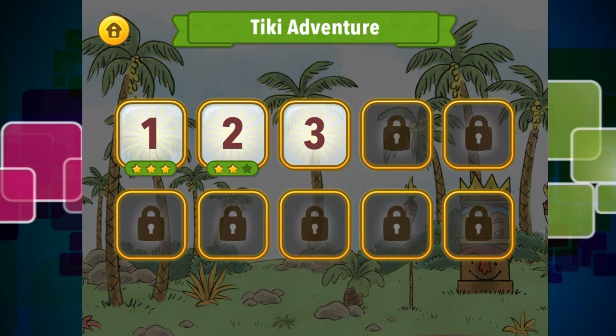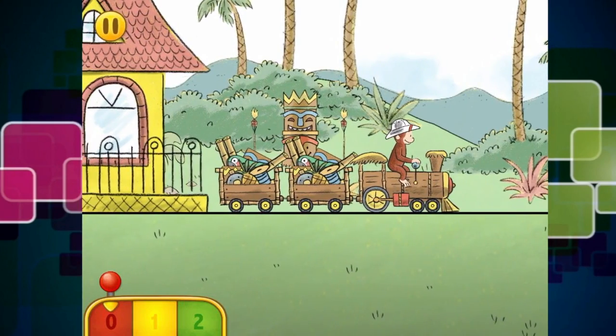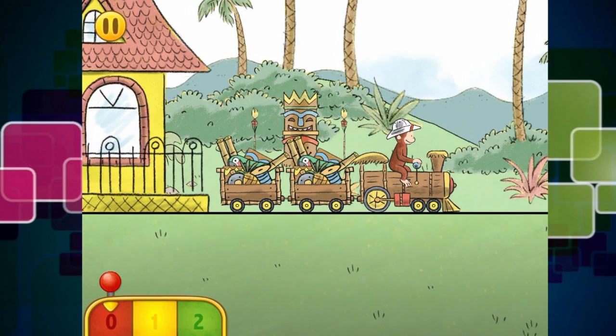Okie dokie, so this is called Tiki Adventure and as you can see I have already played a couple of levels, but we will play on level 3 to give you an idea of what this level is all about. So basically there is a theme park up the road and little Curious George needs to transport all of the goods and materials for the people who are building the theme park to the theme park site.